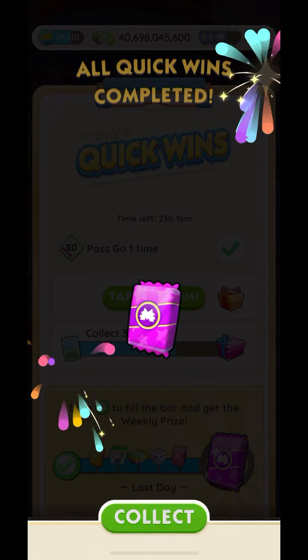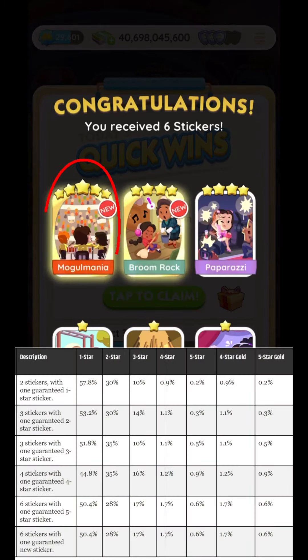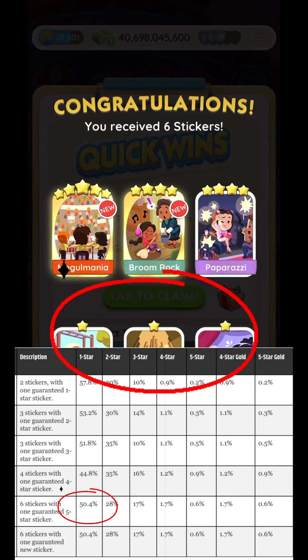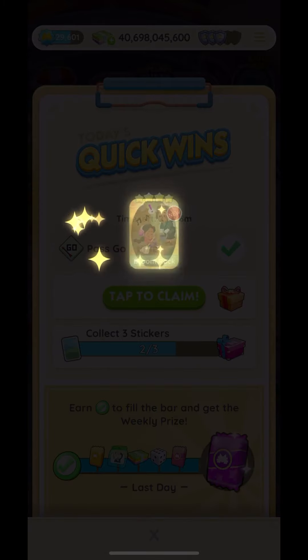Recently I opened a purple pack and just as promised, it comes with a guaranteed five star sticker. I got lucky and it happened to be a five star gold sticker. The remaining stickers kind of fit in — 50% were one star stickers, just like it says. And then the other two were four star stickers; there was a 1.7% chance of getting four star stickers. This was a good pack, but you're not guaranteed. That's just a breakdown of the percentages.